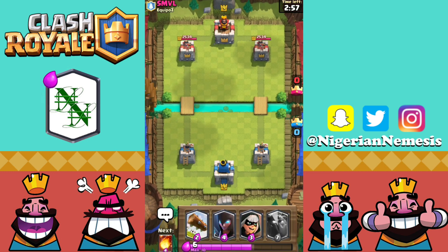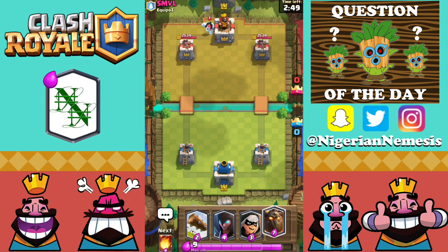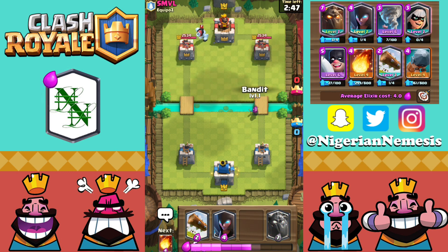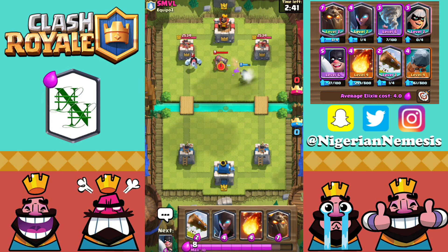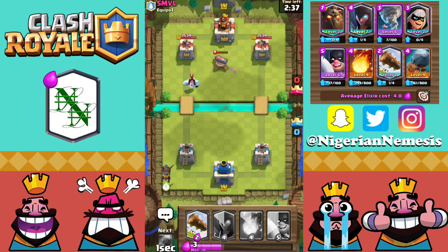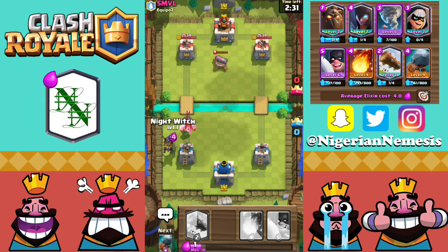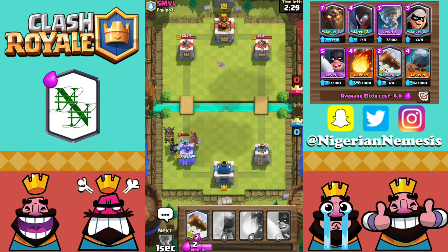Starting off with the usual question of the day from NRG Carnage — he asked if I could add one game-breaking feature to the game, what would it be? For me, I would add an elixir nuke: if you make five positive elixir trades in a row, you could nuke their King Tower and win the game in one move. Let me know your answer in the comments below.